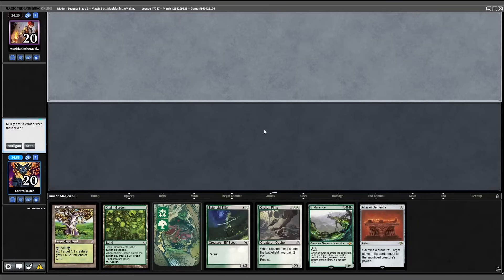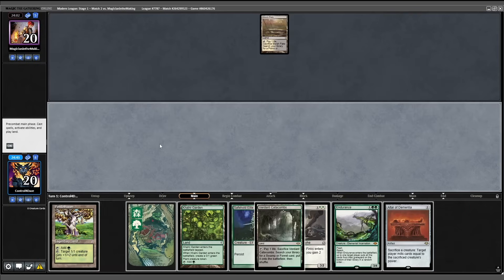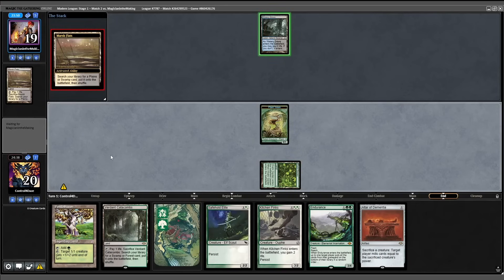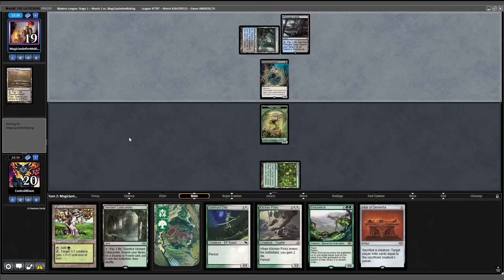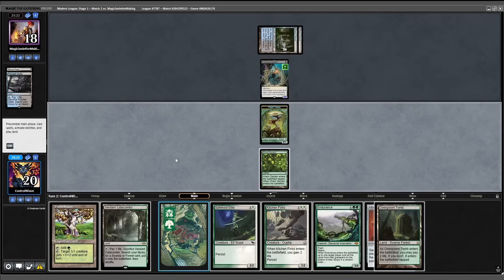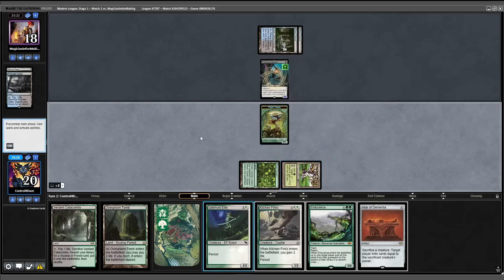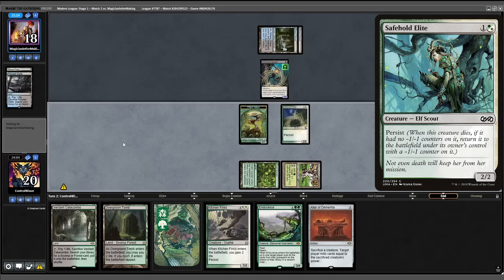We're off to a good start. Keep our seven — two thirds of the way there. Opponent on a mulligan to six. Start with Marsh Flats; they do nothing. Draw into a Verdant Catacombs, play our Garden on turn one — giving people Yawgmoth vibes, but that's not what's going on here. Opponent fetches end of turn for a Watery Grave, then taps for a Black Stalactite Stalker. We play out Pendlehaven into our Safe Hold Elite — not so elite, but that's okay. No attacks, back their way.